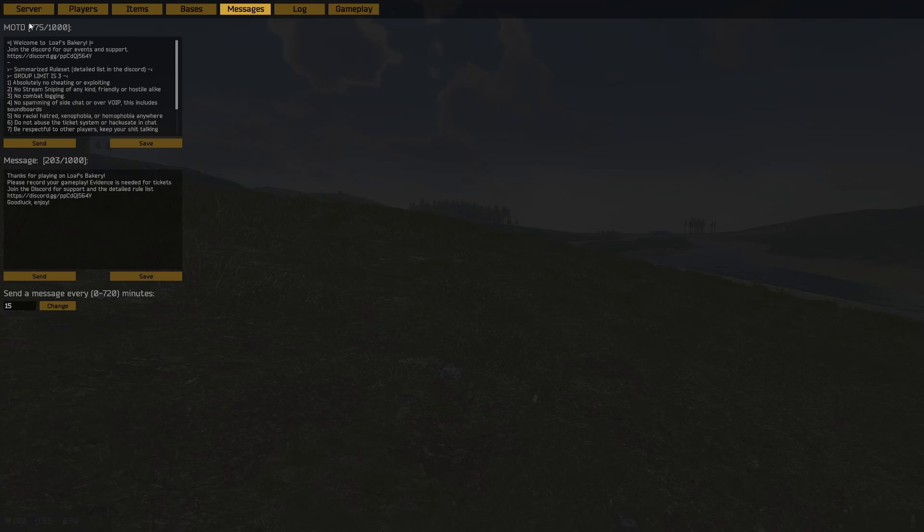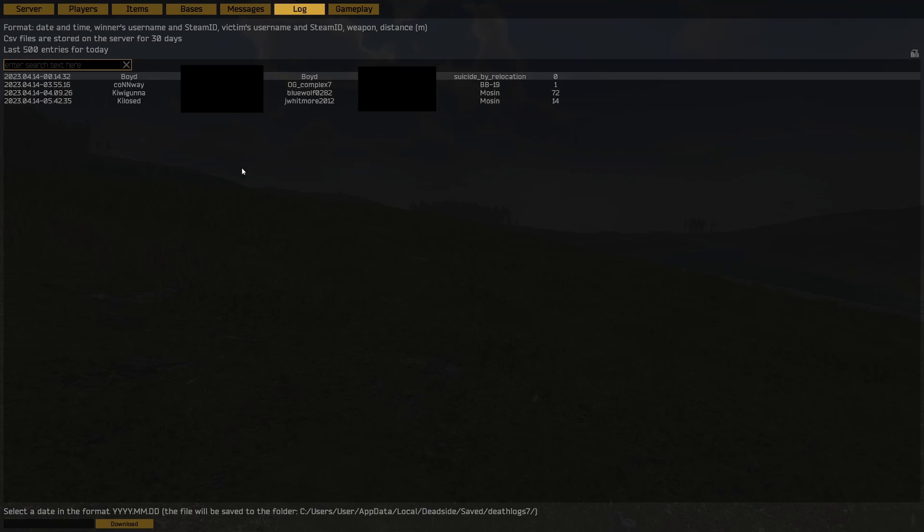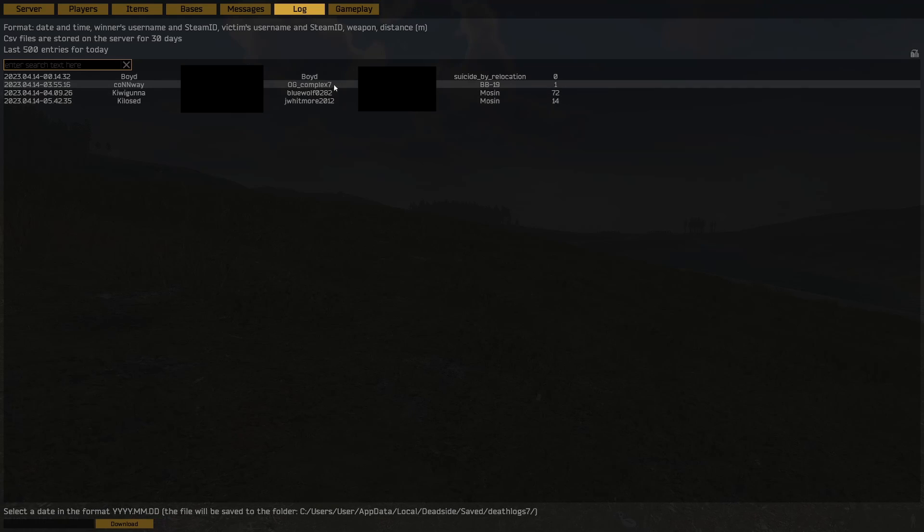The message section has a message of the day which displays our rules, and a message asking everyone to join our Discord if they have questions or want support. Messages are sent every 15 minutes. The log section only logs kills between players. For example: Conway killed OG Complex with BB19 at 1 meter. Steam IDs are blocked so you won't be able to see those, but that's how it looks.